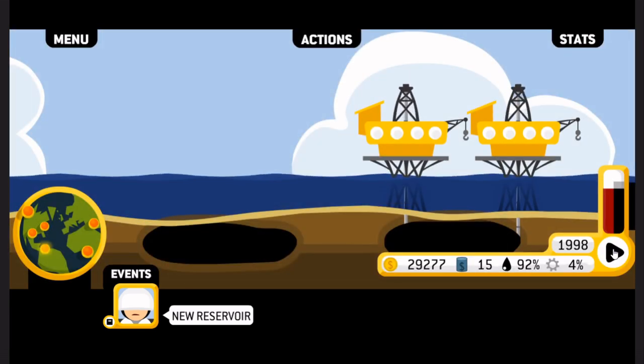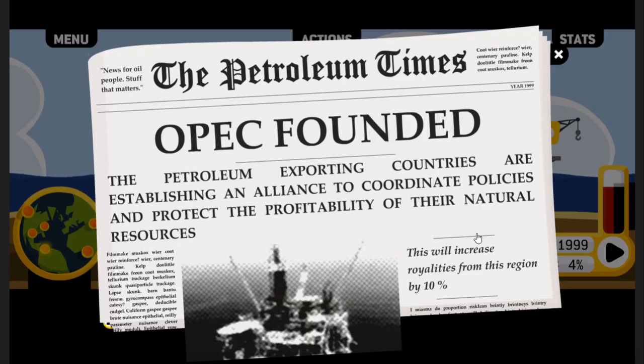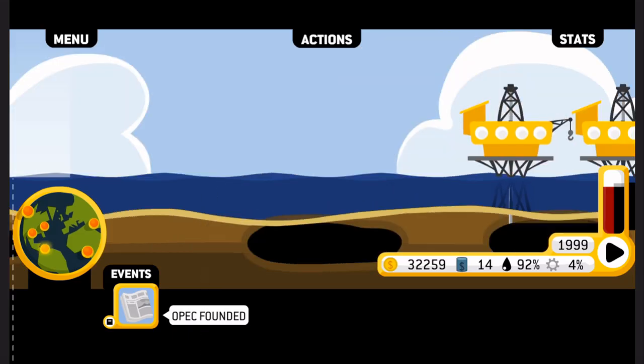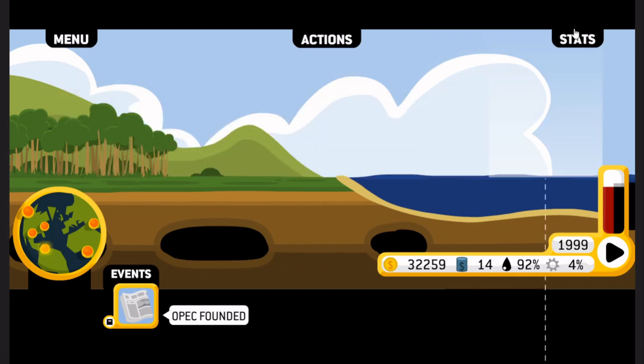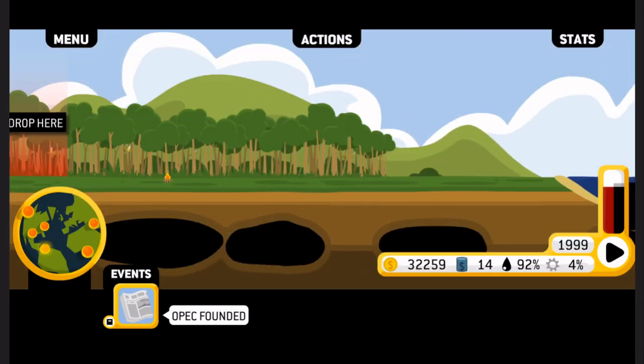1998 — OPEC founded. This is going to increase royalties from this region by 10%. The petroleum exporting countries are establishing an alliance to coordinate policies and protect the profitability of their national resources. That's fair enough — you absolutely have that right. But also, that won't be good for my bottom line.